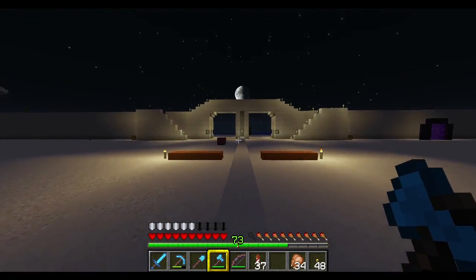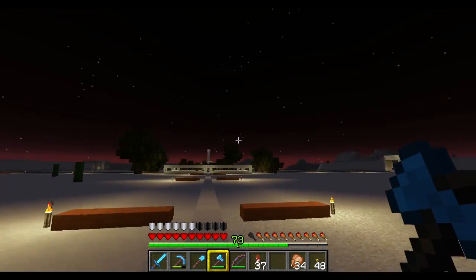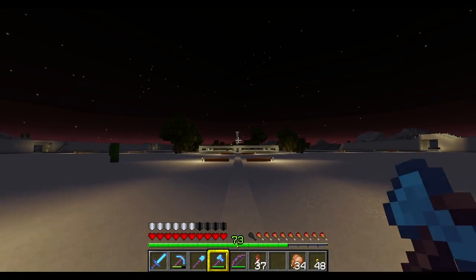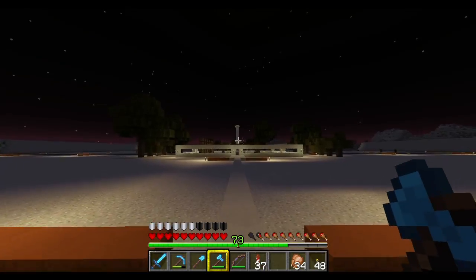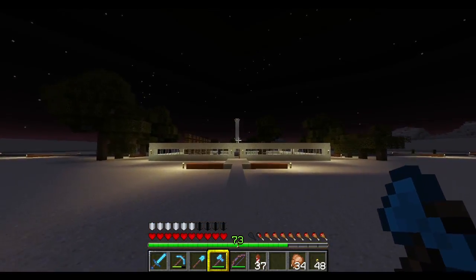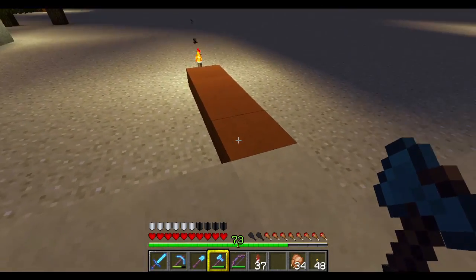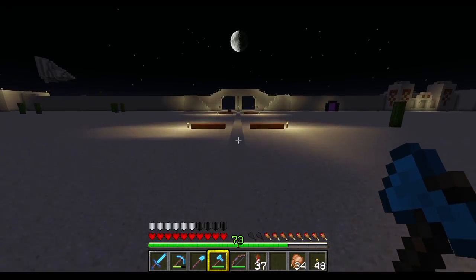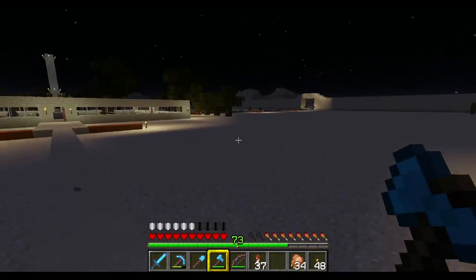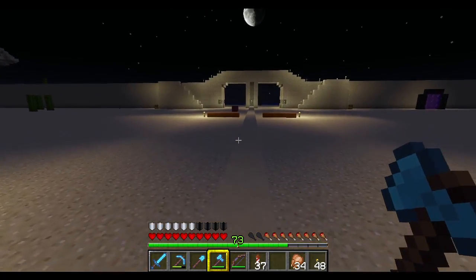So the dimensions on this are, from the wall to the middle — right there where that pillar is — it's about a hundred blocks. So the center of this is gonna be the ideal location. Dead center, this will be where all the things are, and I've got this marked out. Each one of these little red things is about 25 blocks away. So as you can see, it's like 25, 50, 75, and the wall itself is 100.